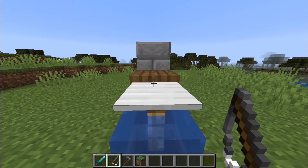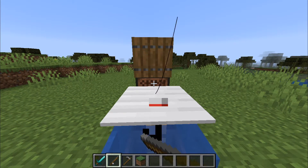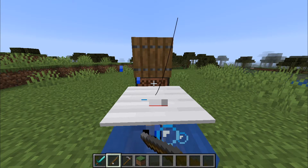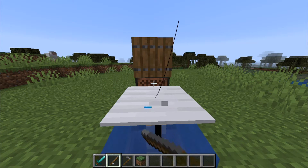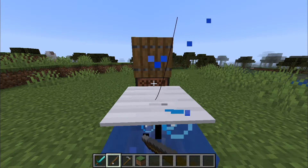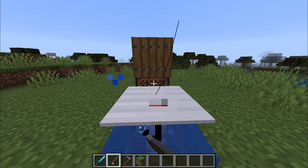So here's what you're going to do: hold right-click on whatever item you're using, and while holding right-click, press F3 and T on your keyboard. This will reload the resource pack. I'll show you right now — while I'm holding right-click, I press F3 and the letter T.